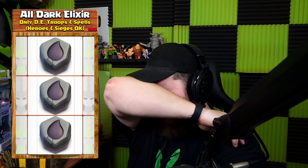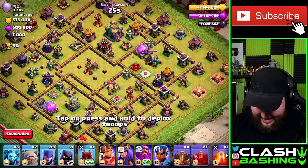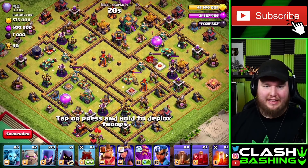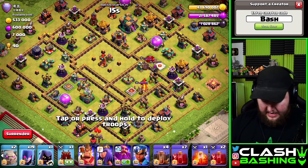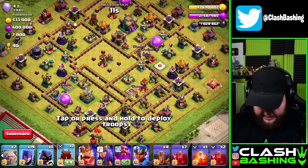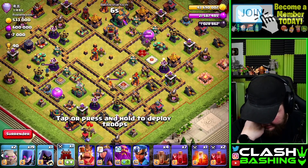Let's spin up our next one: three, two, one, stop. We get all dark elixir — so everything in our army has to be dark elixir, including spells and clan castle troops. This is going to be interesting. We're running with 19 witches, a couple of golems, skeleton spells, poison, quakes, and in the clan castle we have valkyries with hog riders. This is definitely going to be tricky.